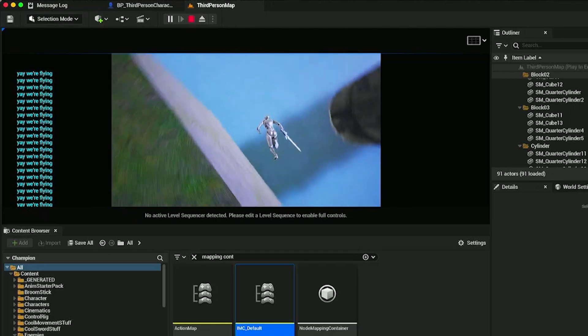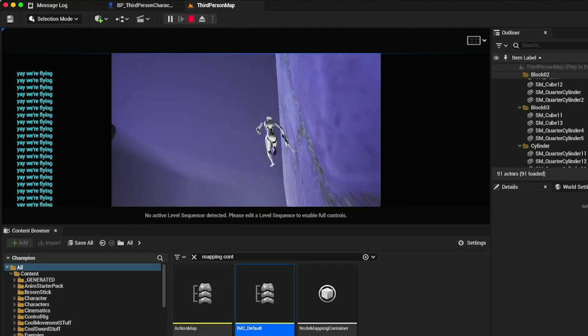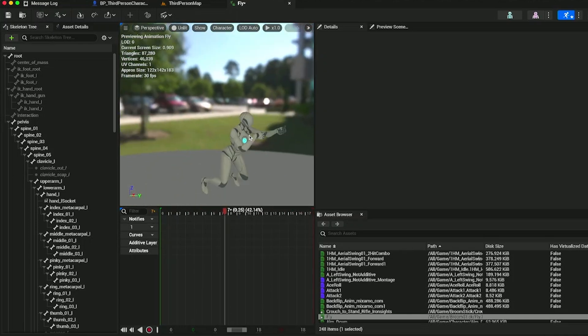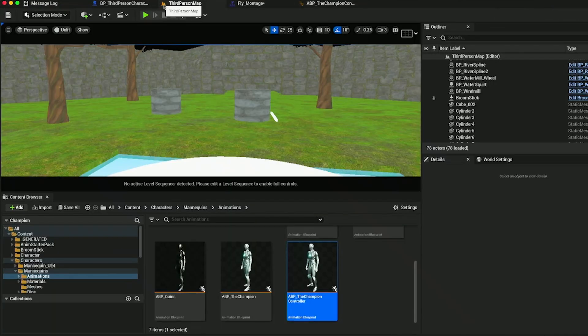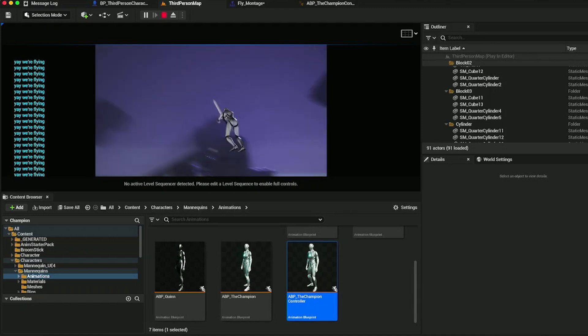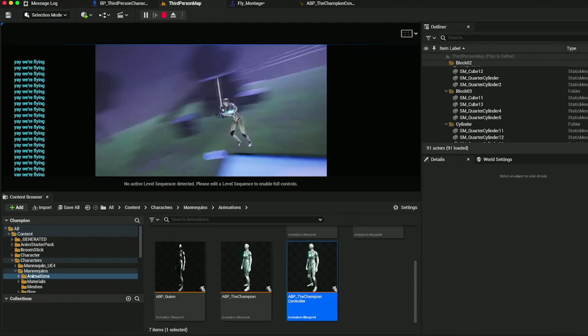You can see how when we're flying around it kind of looks off, so let's fix that. I modified an aiming animation I got for free on the Unreal store — instead of holding a gun he'll hold a broomstick. It looks pretty bad still, but good enough for a prototype. If you're an animator, let me know.